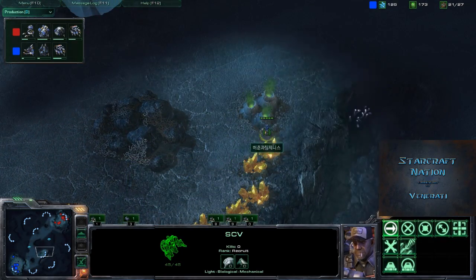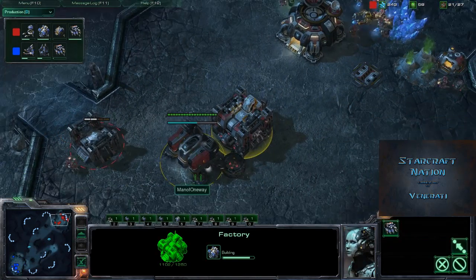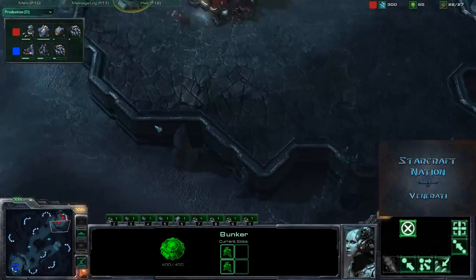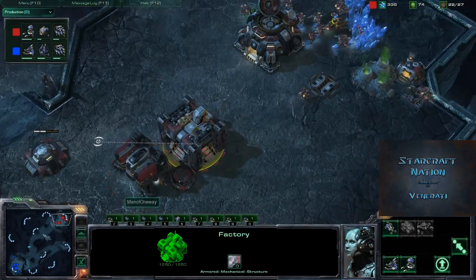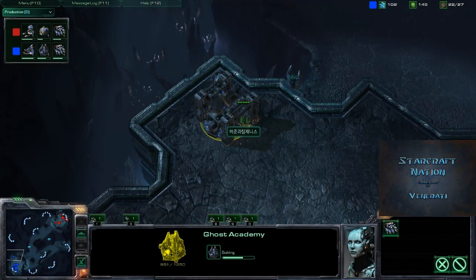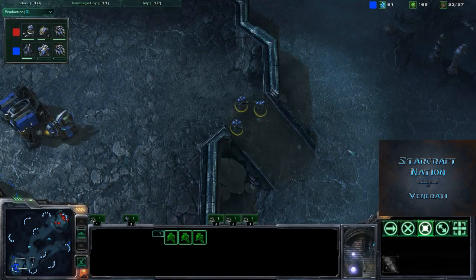We are in Zelnaga Caverns. I like this map a lot — I love the secluded bases. I don't like backdoors. I'm kind of a coward when it comes to my main base. We've got this one nice ramp right here.